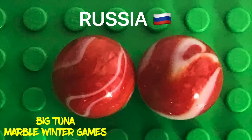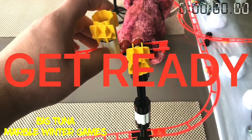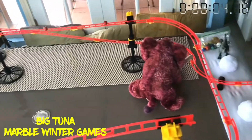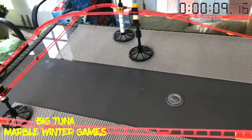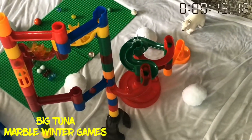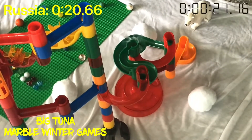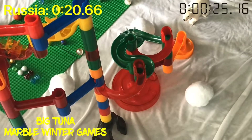First off we got Russia. They are lined up and getting ready. Pistol goes off and they are rolling with a little split formation. They make the turns, another set of turns, then a double turn. They go down the S-spin, down the zigzags, down the pinwheels, down the zigzags again, down the curves, down the S-spin, down the curve again, down the roundabout. They come out with a time of 20.66 seconds.